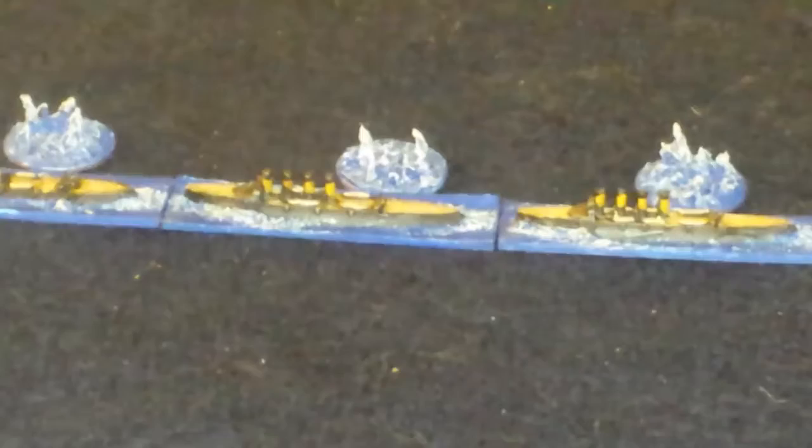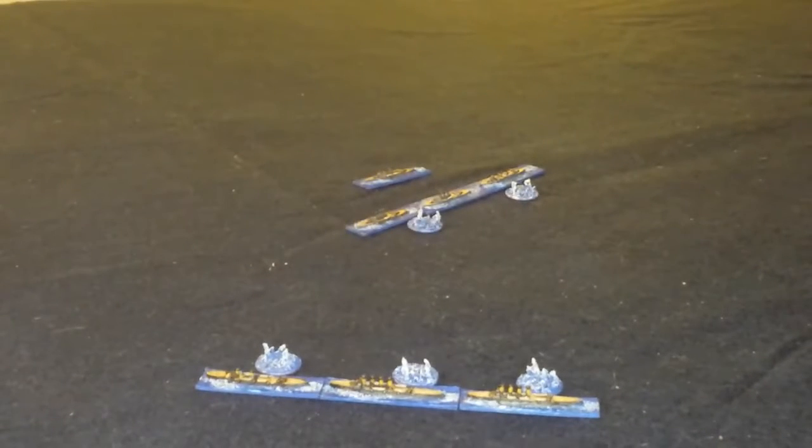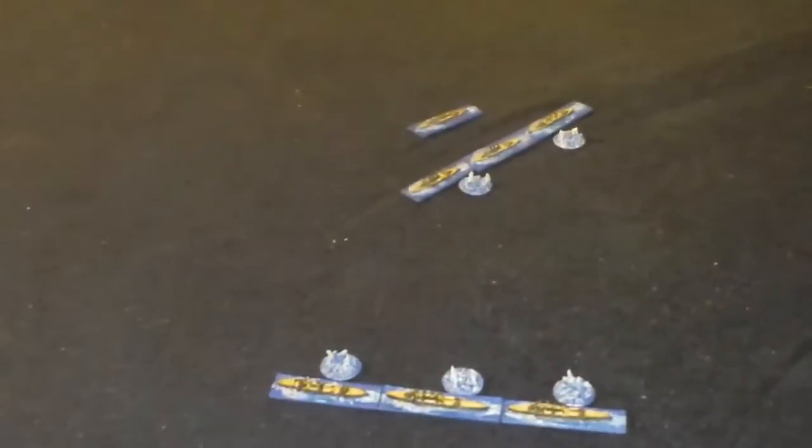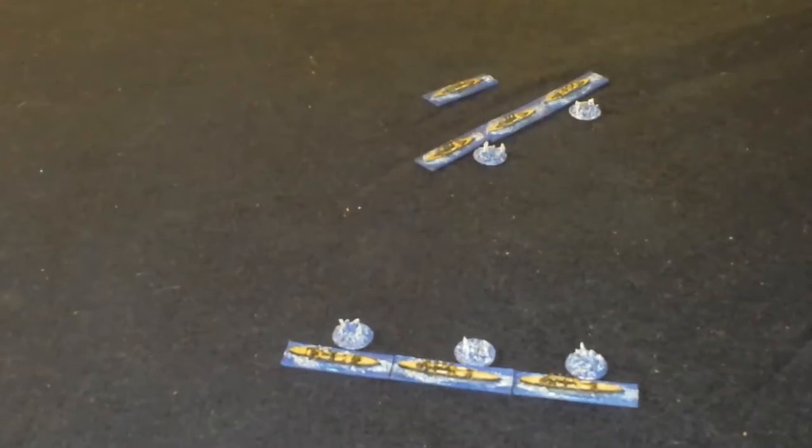You can see the little splash markers I made — they should come in handy in the game. Let's see what we've got over there — that of course is the Japanese. That's the Izuma, the Adzuma, the Tokawa, and the Owata — at least that's how it's written. Those are the four Japanese ships.